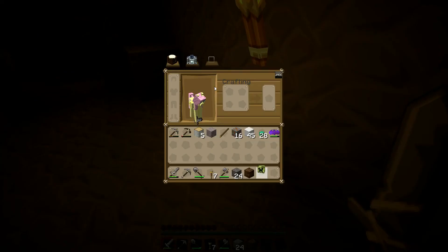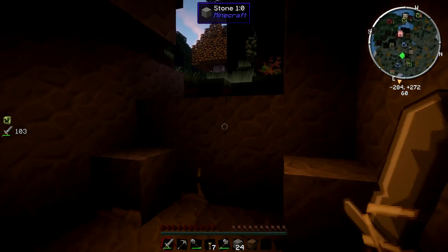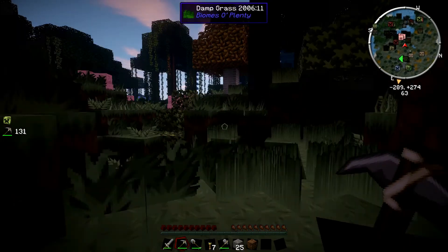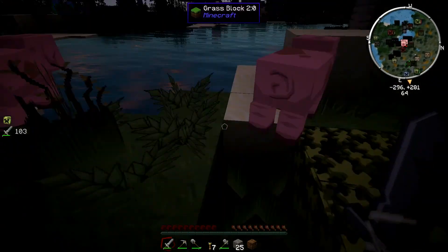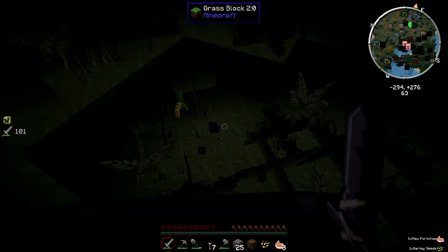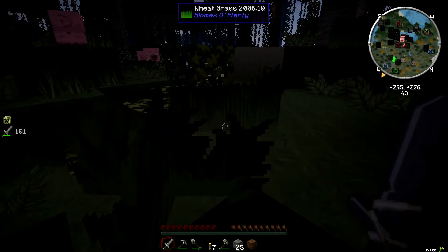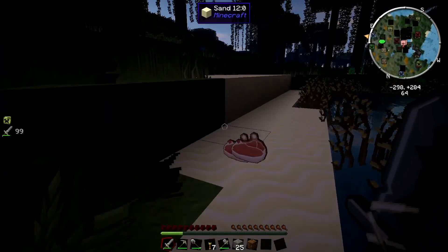Got a creeper head — let's wear it. Creeper with Pony Muzzle. Pigs. Food. Rice — very nice. Also from the Growth Craft mod. You can make it into food or into booze. Can't go wrong there.